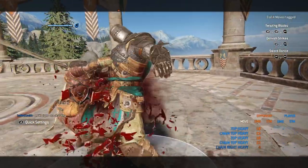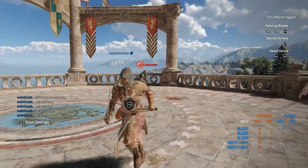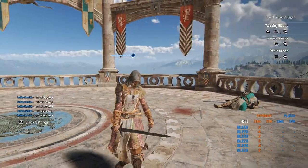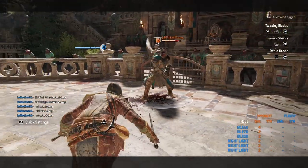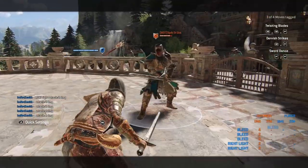Something you can do is press X to guard break, then press RB as soon as you grab them. You can actually perform three stabs that apply a bleed and kill them slowly. All you have to do is guard break and press RB as soon as she touches their body with the sword — you have to do it that way or it won't work, because if you just grab them and spam it, it'll only do two.